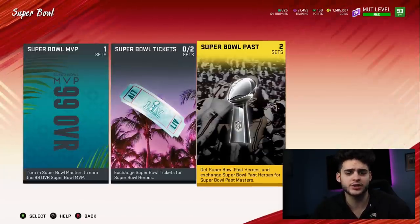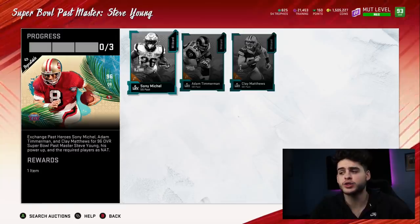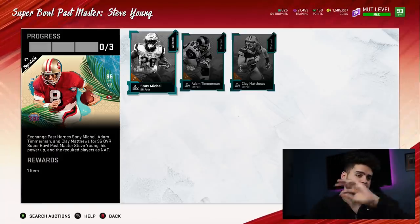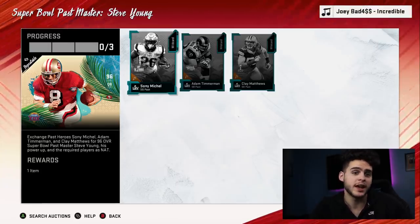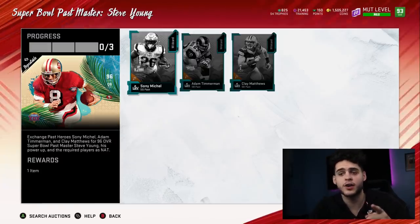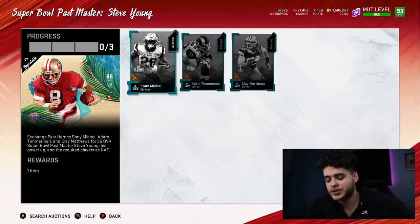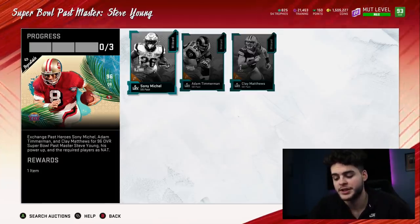You can also combine approaches — do it the first time, quick sell all three players, convert them over, and get Steve Young for around 39-44k. Then do it again and sell Steve Young to get all three free players. So you can technically do it twice and end up with Steve Young and all three players for like 50k total. I recommend you guys do this set — it's the best set in Madden. I'm scared they'll eventually lower the training value on quick sells because this is very profitable and a great way to take advantage. But for the price you're paying, it's a steal.